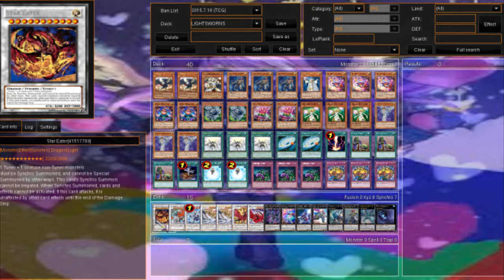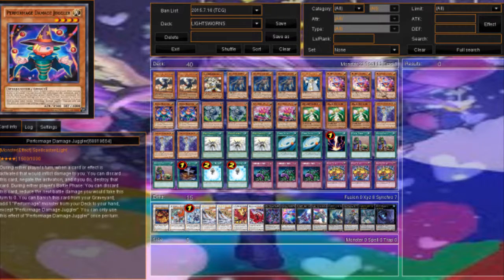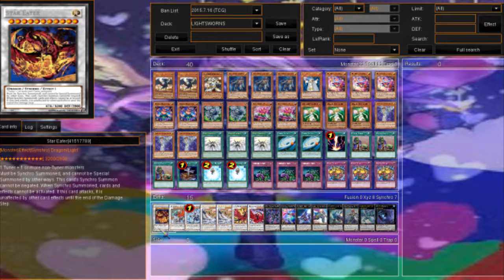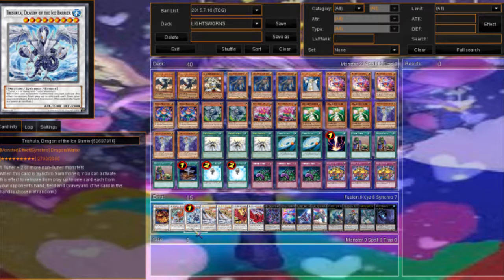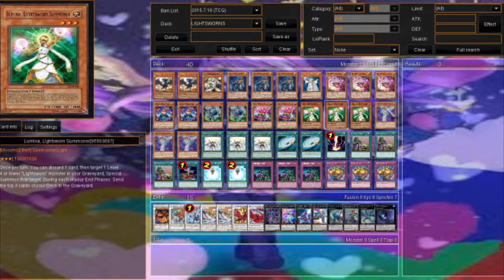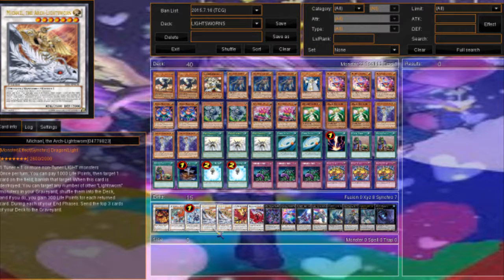For the extra deck: Star Eater is accessible because Raiden, Hat Tricker, and Lumina or Clown Blade can make him. Leo is just a good monster to make. Trishula is a little harder — you need two Luminas and a Minerva since she's a level 3 tuner. Two Michaels — he's very useful: pay 1000 life points, banish something. And if he's destroyed, you can return Lightsworns to the deck and gain 300 life points for each. For level 7s, there's Moonlit and Black Rose Dragon.